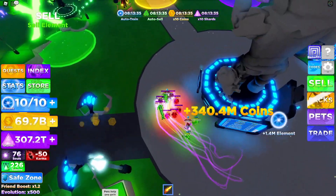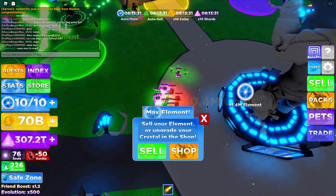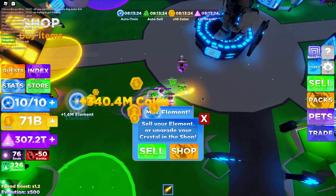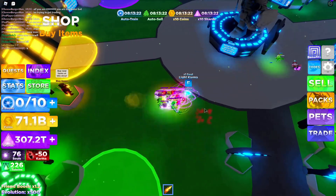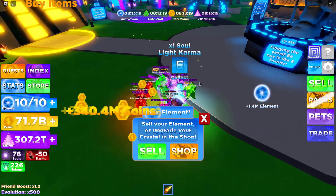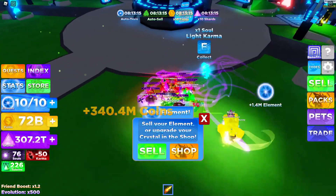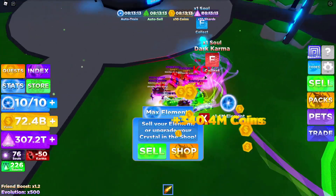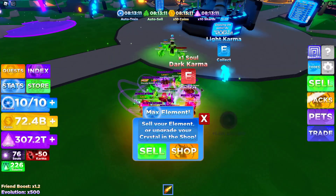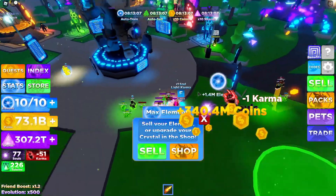I have some friends in my server so I'll demonstrate. When a player is eliminated, the karma will spawn and then you just press E to collect it. On mobile you can tap it. You can see there's light and dark karma — basically good and bad karma — and that's how you get karma.